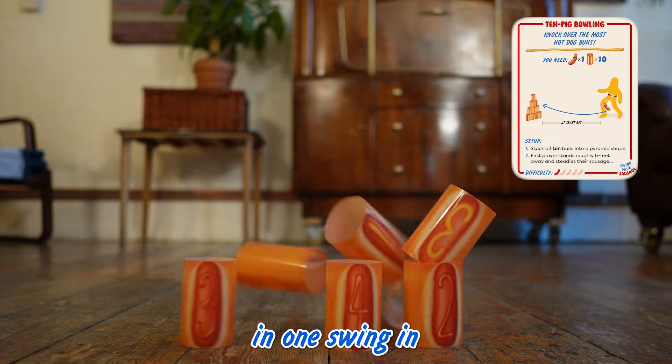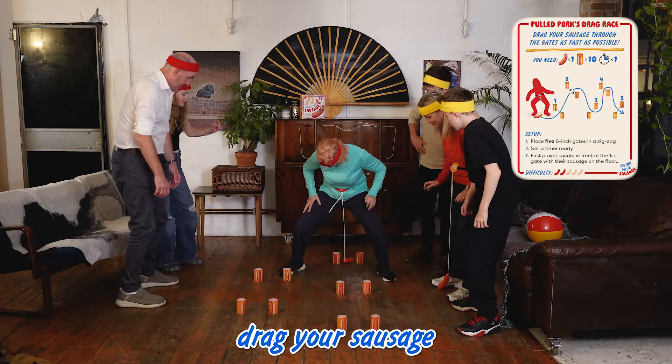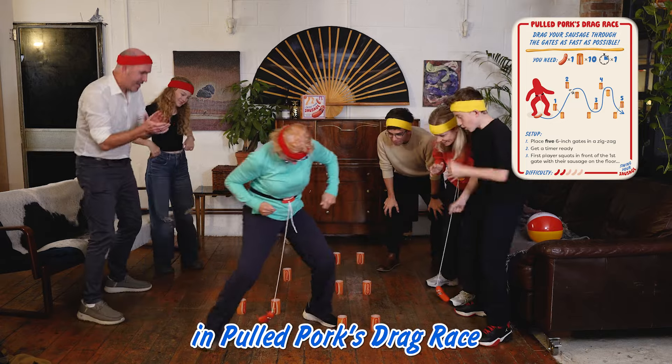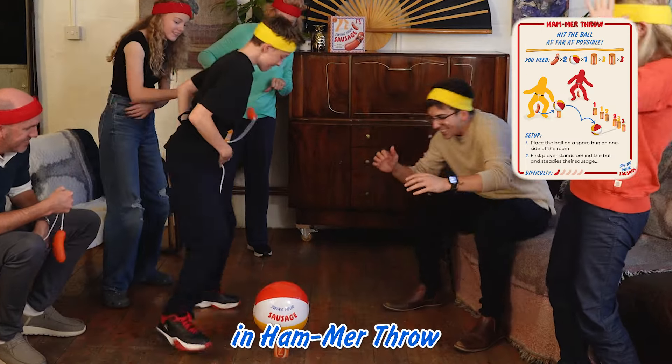Knock over as many buns as possible in one swing in Ten Pig Bowling. Hit the bun over in the fewest shots in Hole in Bun. Drag your sausage through the gates in the fastest time in Pooed Pork's Drag Race. And hit the ball as far as possible in Hammer Throw.